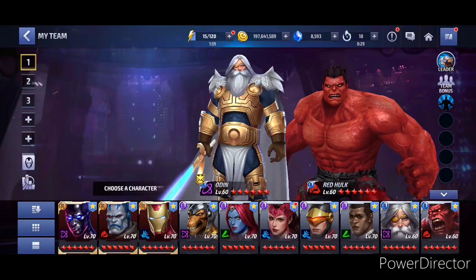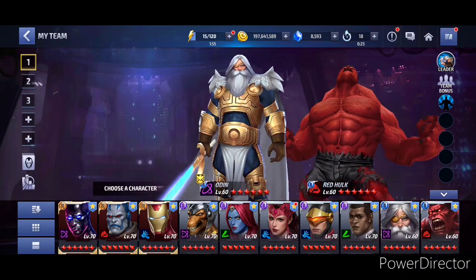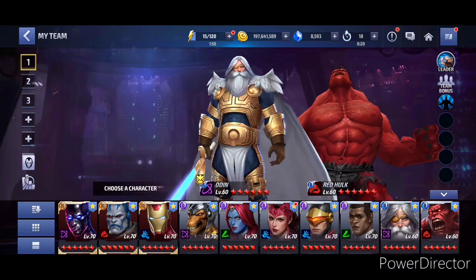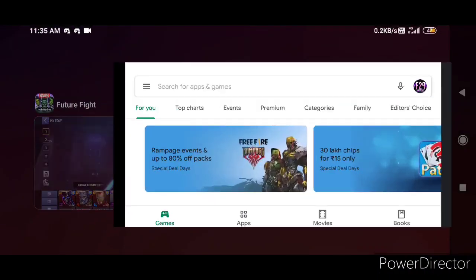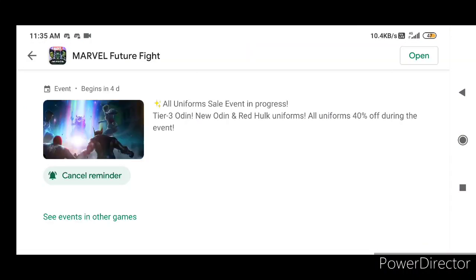Hey guys, we're back with more Marvel Future Fight content. Today we're talking about the Red Hulk and Odin rework, plus some updates coming into the game very soon — probably in about four days. If you go to the Play Store and search for Marvel Future Fight, you'll see the event logo: a uniform sale event with Tier 3 Odin, new Odin, and Red Hulk uniforms all 40% off during the event.